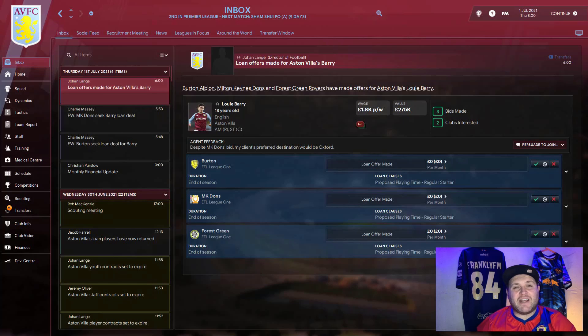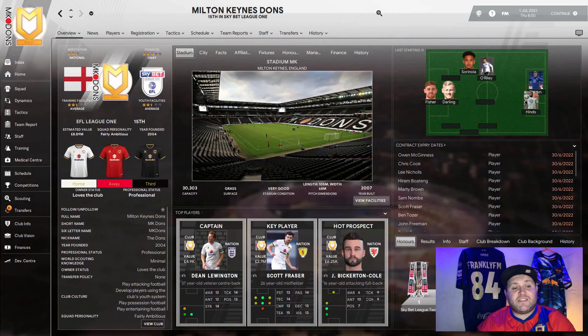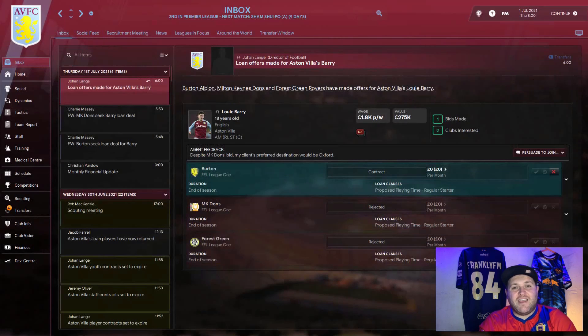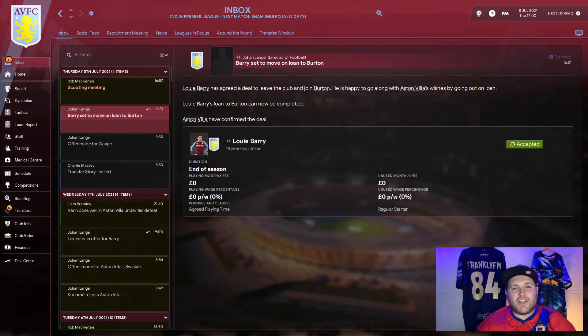For the second season we want Barry to step up a level and are looking for a League One club. Aston Villa receive three options: Burton Albion, MK Dons and Forest Green. Burton Albion have a five-star state-of-the-art training facility and a five-star state-of-the-art youth facility. MK Dons have a two-and-a-half-star average setup, and Forest Green still have a two-and-a-half-star average training facility and one-star basic youth setup. Burton Albion are streets ahead, so Louis Barry is shipped out to them for season two.